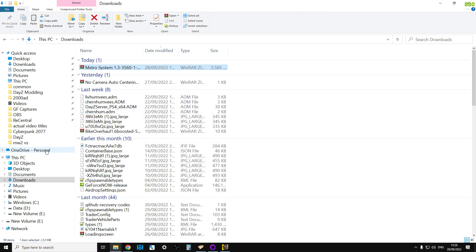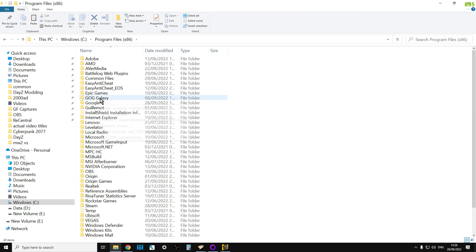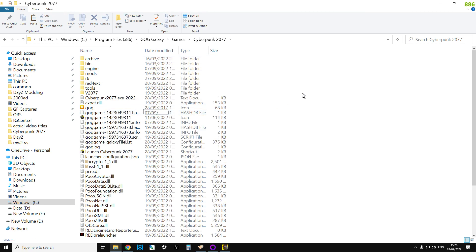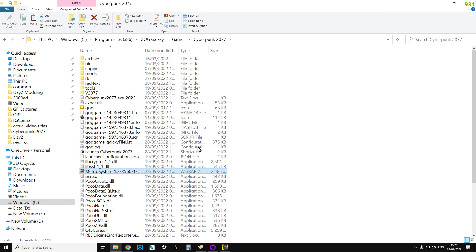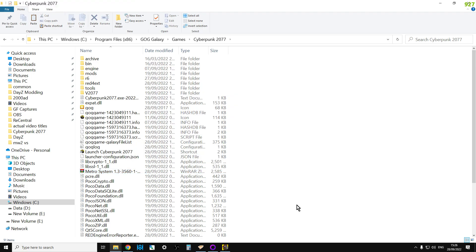It's fairly easy to find. Just go to the main drive where you install stuff, go into Program Files, then go into GOG Galaxy - or Steam if you're using Steam - then go into Games and then Cyberpunk. Paste it there and then right-click and extract here. That will extract it and basically it's done.